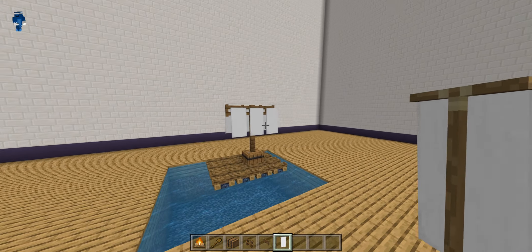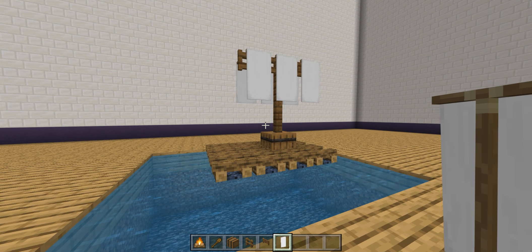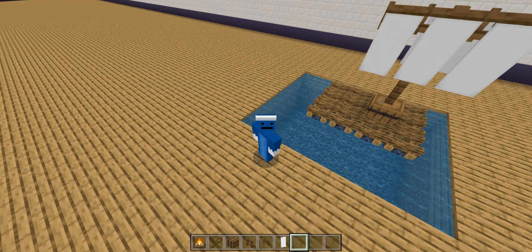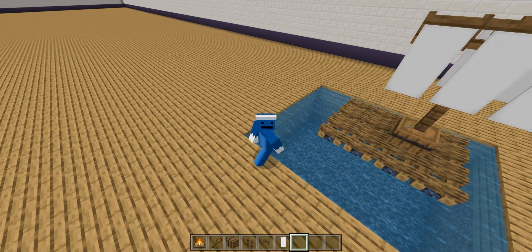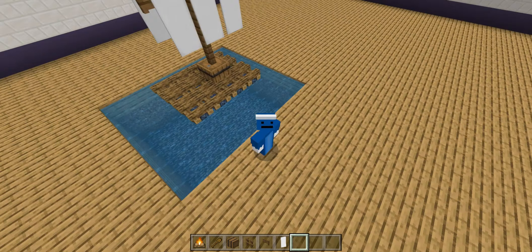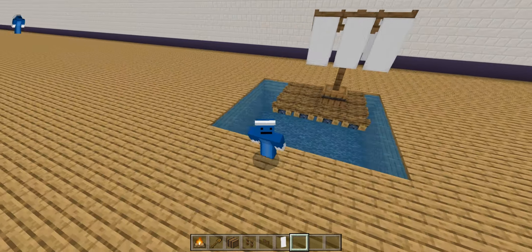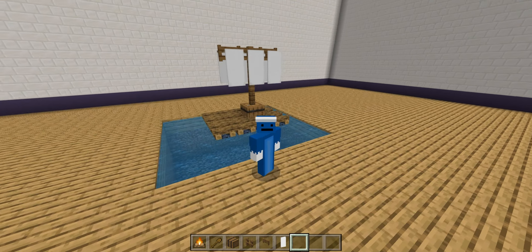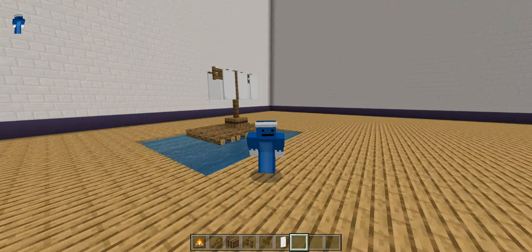Now if you look at it, it actually looks like a nice little raft. I'll probably have to get a good angle for the thumbnail, but yeah, this is how to build a cool looking raft in Minecraft. It's kind of cheap too — the only thing that's a bit expensive is the banners, but that's just because you need wool. Thank you all so much for today's Minecraft tutorial. Make sure to smash the subscribe button and share this video, and I'll see you in the next one. Goodbye!